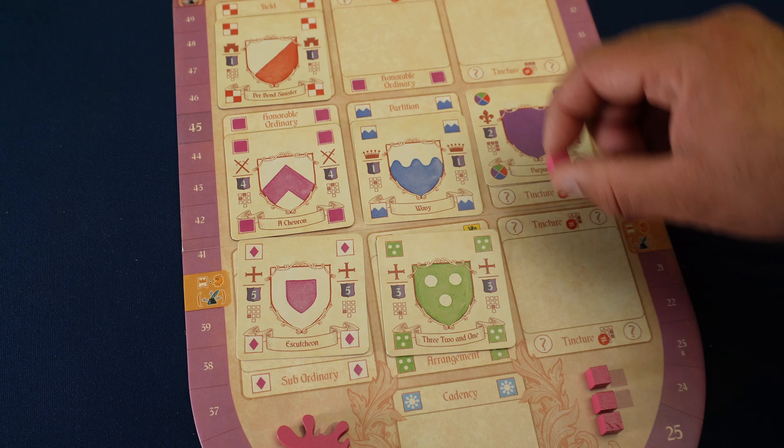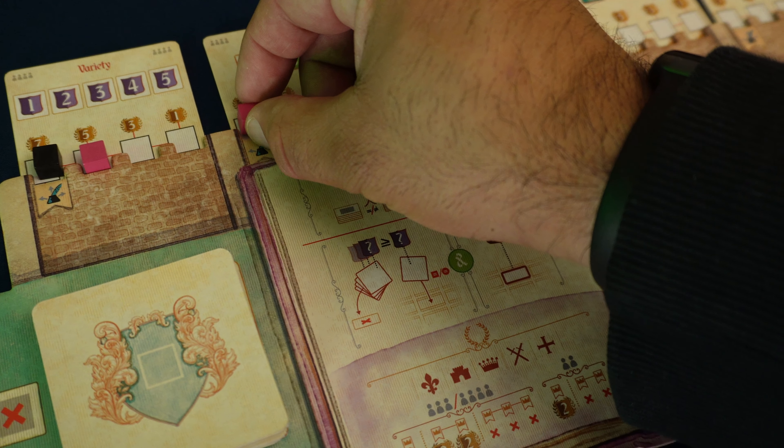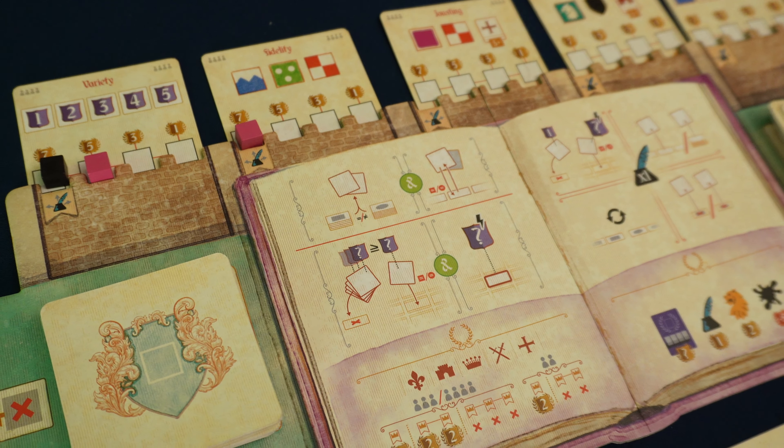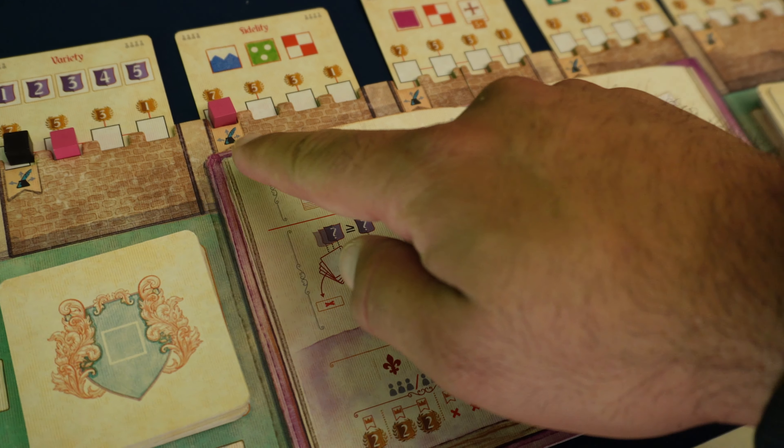As players are playing element cards, they will have the opportunity to score end game points through distinction cards. These are goal cards that players are racing to acquire and fulfill the requirements. The first player to do so will score the most end game points, but all other players will receive a herald token instead.